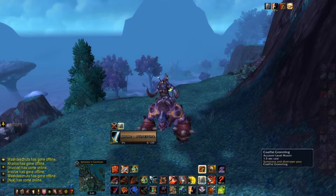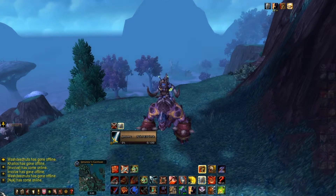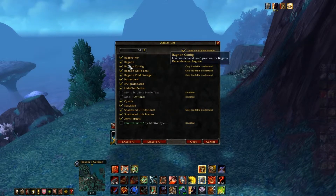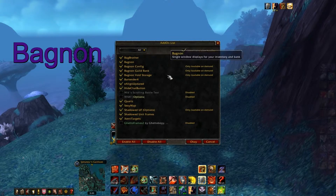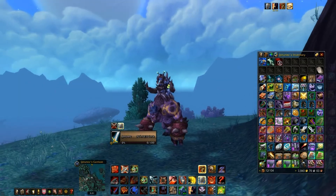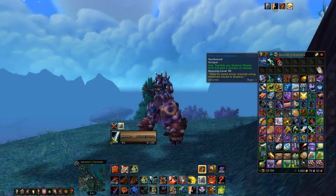Another thing I hide is my bags, which leads to my next addon: Bagnon, right here. This whole thing right here is Bagnon. So instead of having four bags spread out, you just have one big bag and you can find everything in one place, which I like a lot.